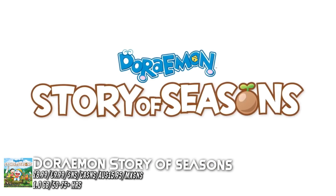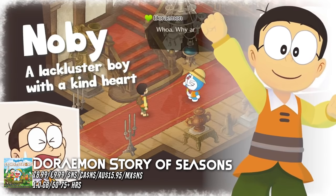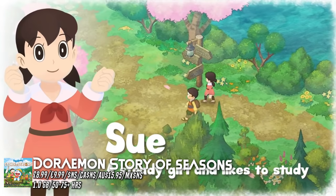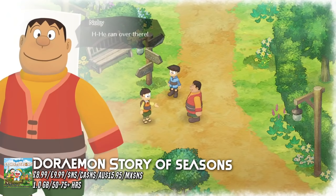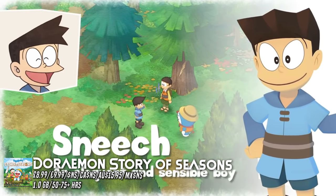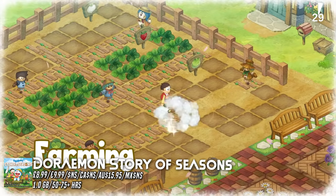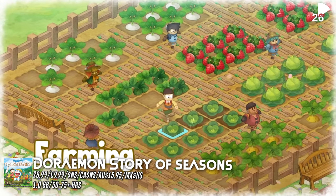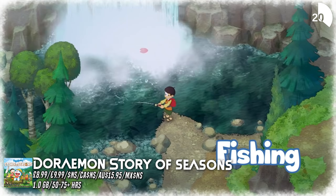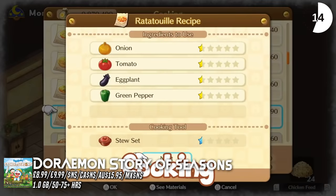Doraemon's Story of Seasons deserves its own spot here — this is a massive deal, 80% off at the moment, taking it down to £8.99, available in EU regions. If you haven't watched the Doraemon anime series, you can watch some on Netflix and they are absolutely bizarre, but they combine that with a farming sim — you've got the Story of Seasons core gameplay with characters from Doraemon, and it works really well. There's something incredibly relaxing about this type of game. This is by far the lowest it's ever been on sale — only until January 25th — and you're looking at about 50 to 250 hours of gameplay depending on how many carrots you plant.